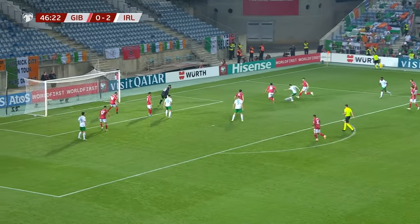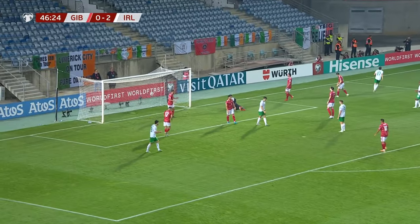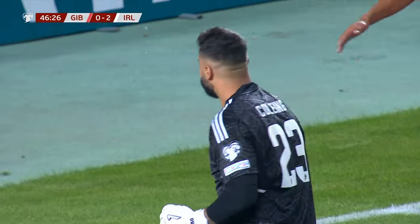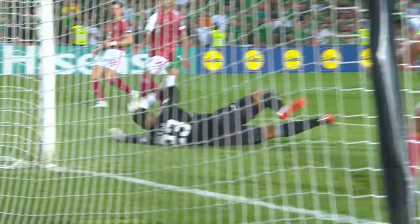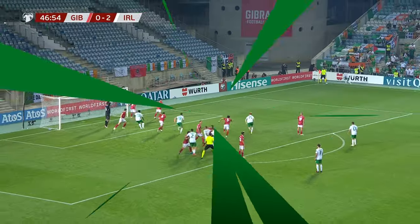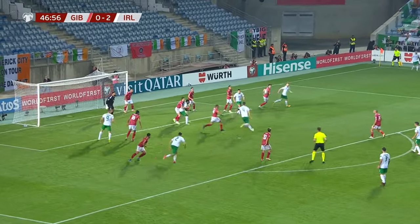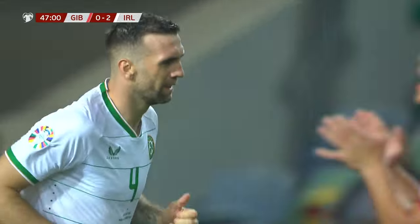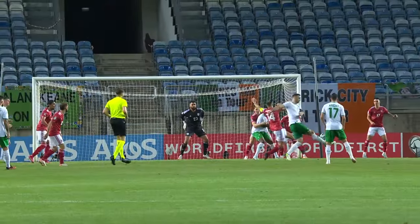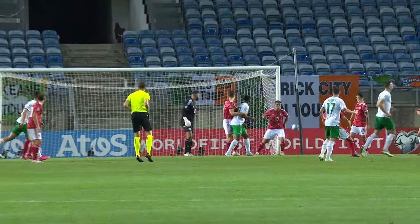O'Benet's cross — Coling at full stretch, it's come out to Jason Knight. O'Benet took a touch and Coling puts it out for a corner. This is the ninth corner of the game, all Ireland. Not convincingly from the goalkeeper there from the initial ball that came in. Outswinging corner again from Johnston — Duffy! He just let that meet his boot. Could have scored in the first half — he wasn't far away, and the marking wasn't particularly good.